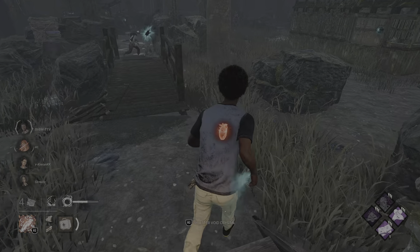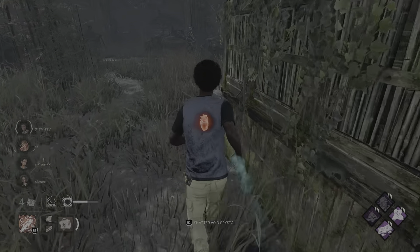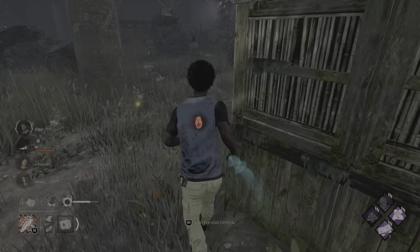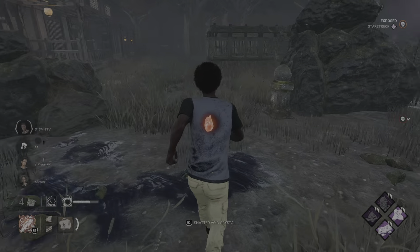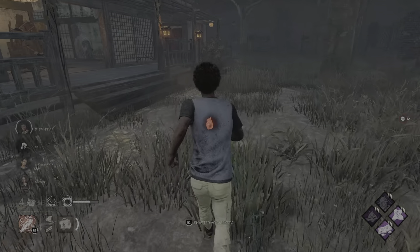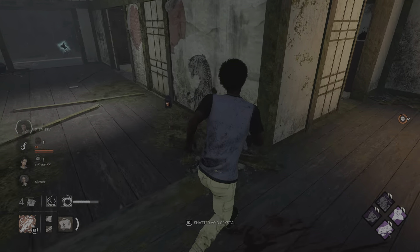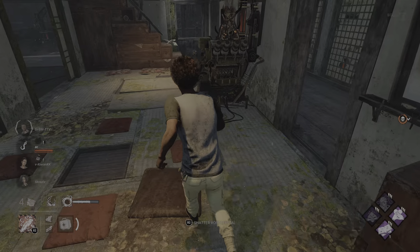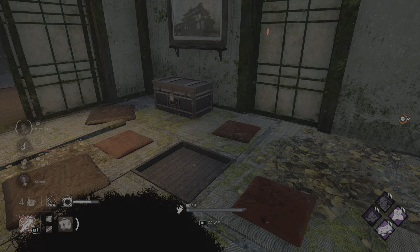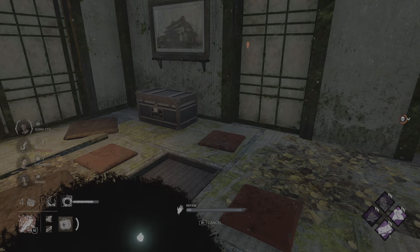So the way it works is, Assassin is your best choice for loops. So when you loop him, Assassin is great. He's the fastest guard. He's the shortest timer, but he's the fastest guard, so he's the best shot you've got. I'm going to go here and get some heals. He's the best shot you've got at getting a hit at a loop.